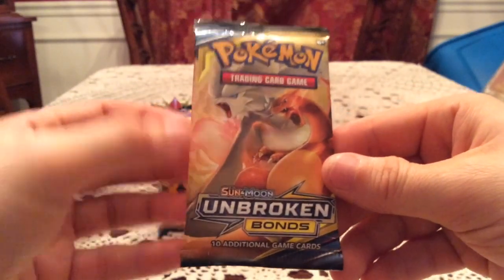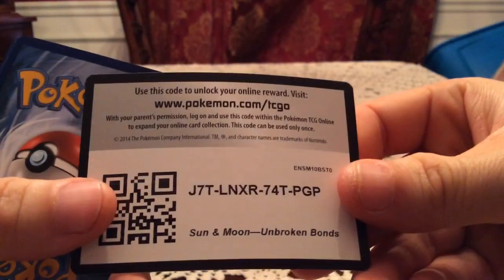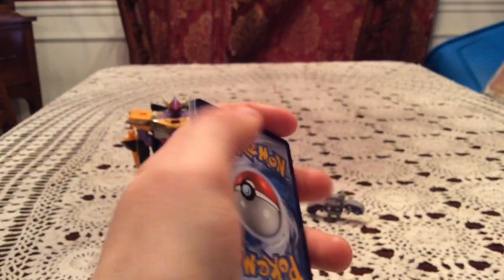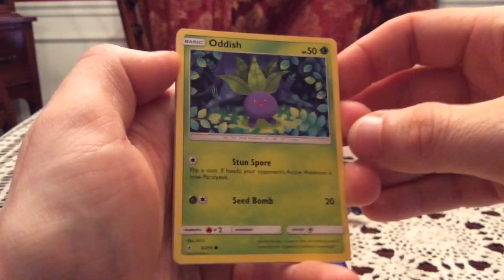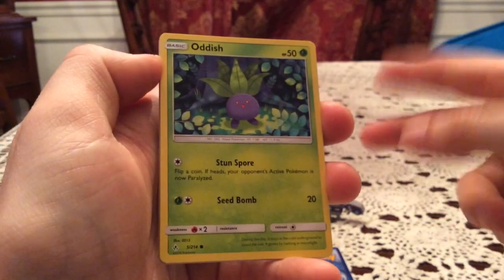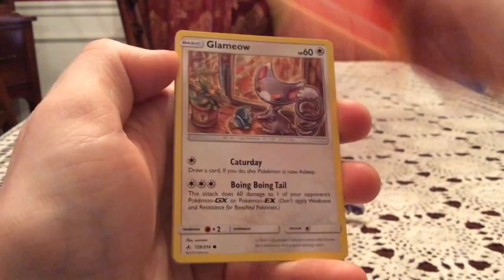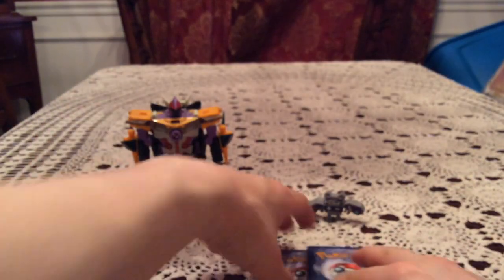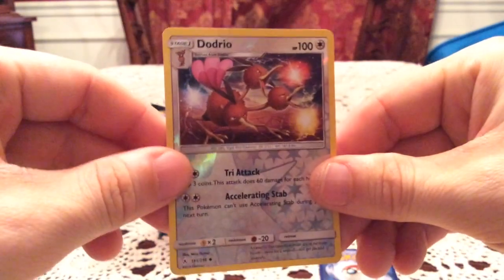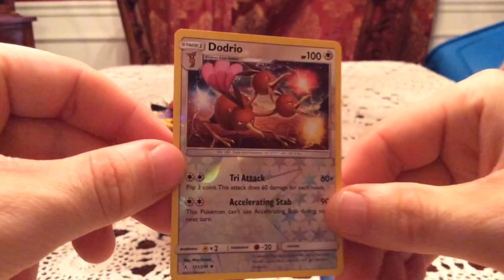Oh my god, it actually does have the Reshiram and Charizard pack on the inside — yeah, that's a little weird but okay. One more code for you guys. I don't know why I noticed that but I did — I'm glad I did because it's a weird and interesting thing to point out. Some people might not care, some people might. I just found it interesting that they kind of flipped them for each of the two sets. Anyway, we have an Oddish, Salandit, Glameow, Diglett, Melanie, Frogadier, and Welder reverse. Dodrio — that is an uncommon number 151.